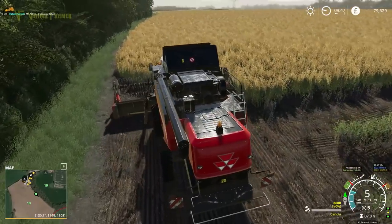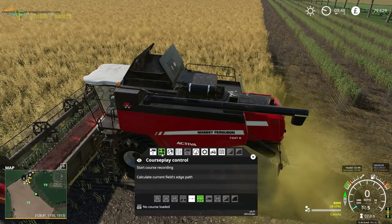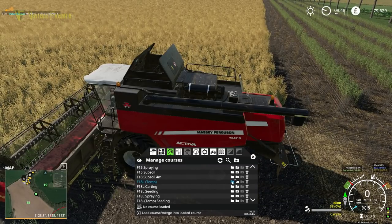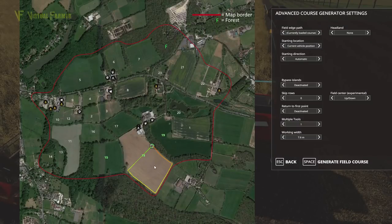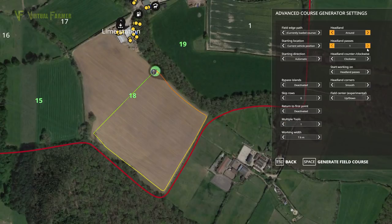Let's keep the auger out like this. Now we're going to load up the special course — field 18 at lower temp. Loading that up, coming into this mode here. We can zoom in: current load course, current vehicle position, starting direction automatic, bypass islands, no skip row, no return to first point, not multiple tools, single working width. We want a headland — actually three of them. Going clockwise, start working on the headland, heading for the smooth field centre. We're going spiral — let's generate that and see what it looks like.